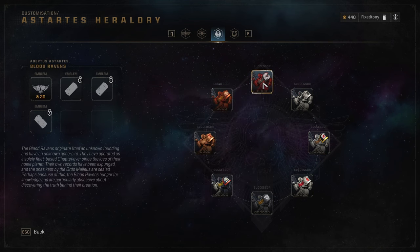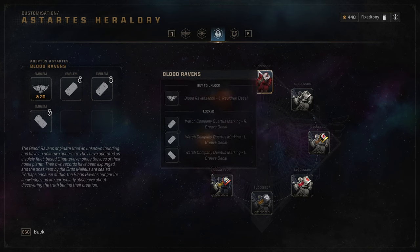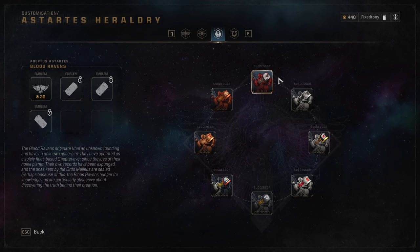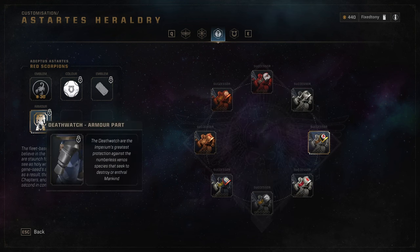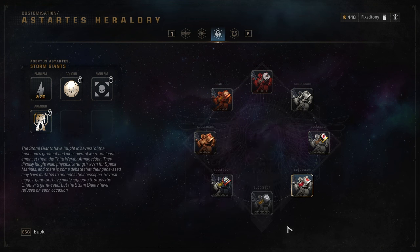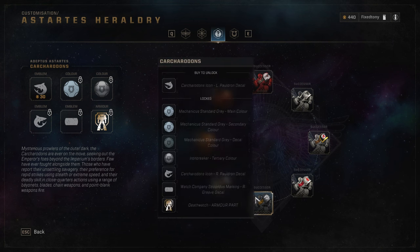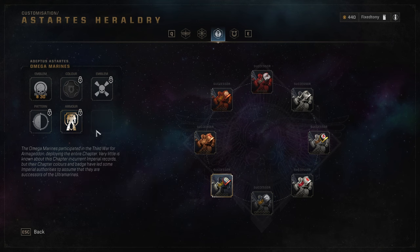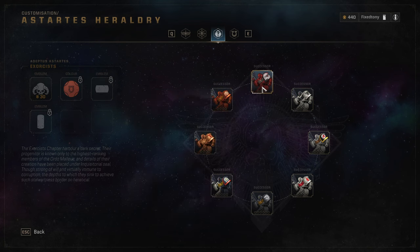There are also Unknown Foundings chapters like the Exorcists and Blood Ravens. I'm pretty sure Blood Ravens are descended from Blood Angels — I'm damn sure of it. Some of these sections give you knee pad pieces. The Unknown Foundings sections also give you Death Watch armor pieces — so if you want to do a full Death Watch build, you need to collect pieces from across multiple chapter heraldry sections. The Alpha Legion heraldry looks really cool. I really wish that collecting all of them would give you some kind of bonus reward.